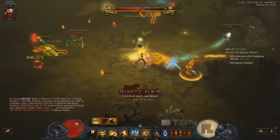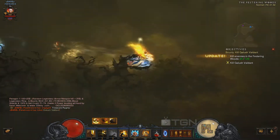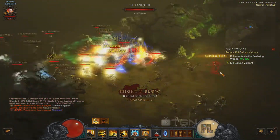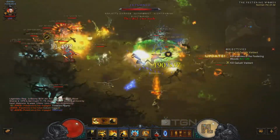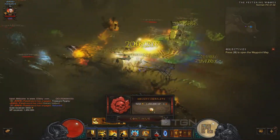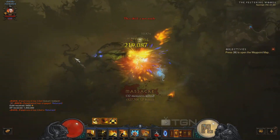Pretty easy — dashing strike, hold your W, pop your cooldowns and everything dies on the screen, then use your number four key for solo targeting. When you're doing bounties you want to skip everything unless you can one-shot elite packs. Skip goblins too and only loot legendary items if possible, because you want to do it as fast as possible so your group finishes quickly.